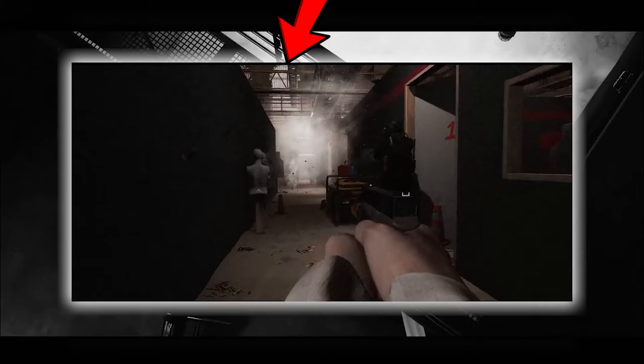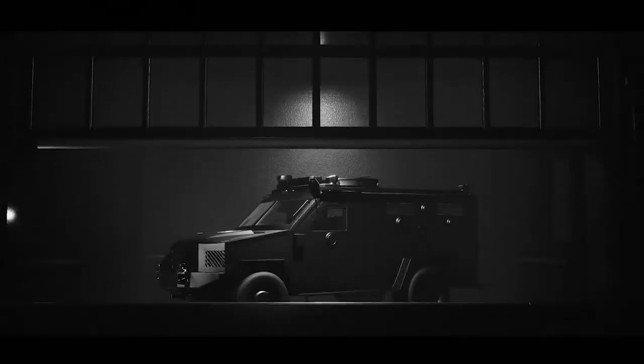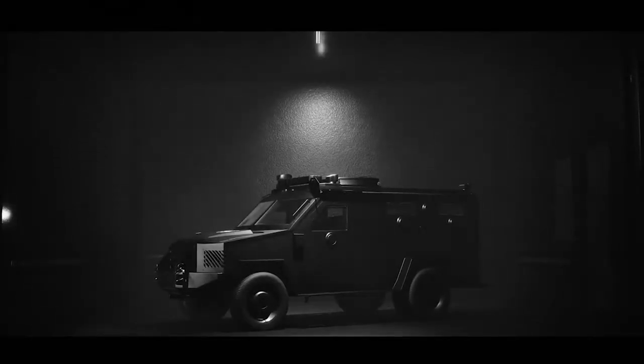Up next we've got this vehicle right here. Why would they show this off — are we going to drive vehicles around the map, or are they just going to pick us up and drop us off? A lot of possibilities, but I don't know. I feel like why would they show this off?